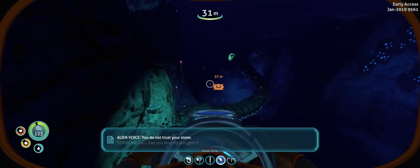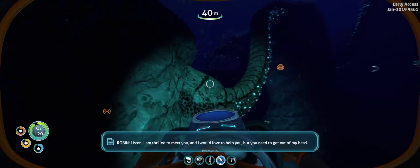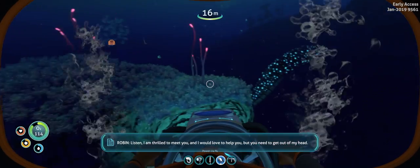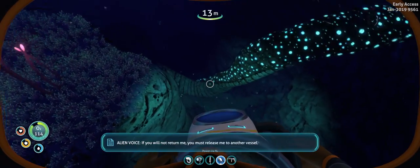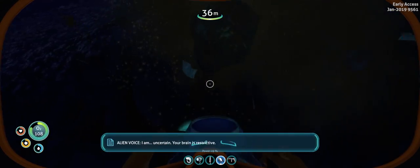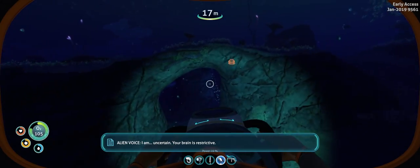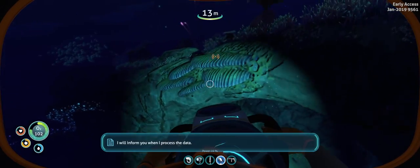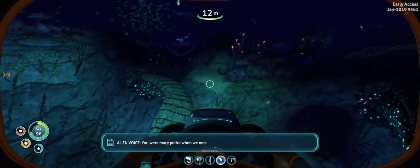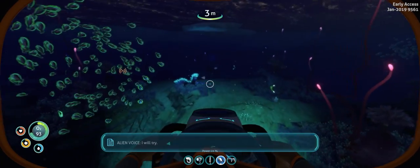You lied to your master. Yeah, Altera was listening - I covered our ass and she's my sister, not my master. You do not trust your sister. Are you - can you read my thoughts? Do humans think? Listen, I am thrilled to meet you and I would love to help you, but you need to get out of my head. If you will not return me you must release me to another vessel. I am uncertain - your brain is restrictive, I will inform you when I process the data. I'll keep Altera offline still then. You were more polite when we met. Yeah, process that. I will try.